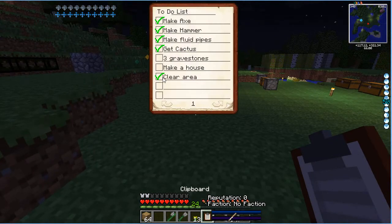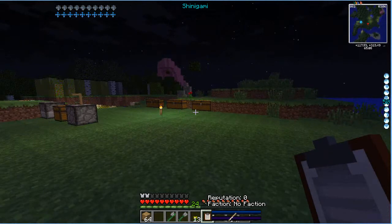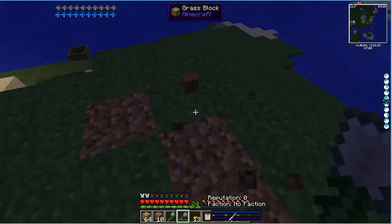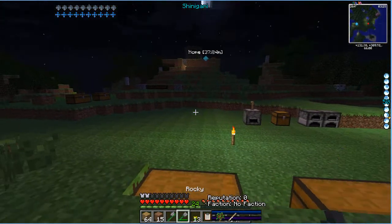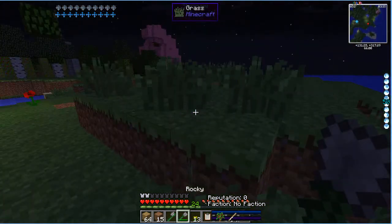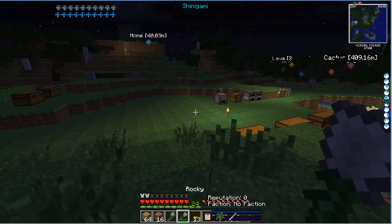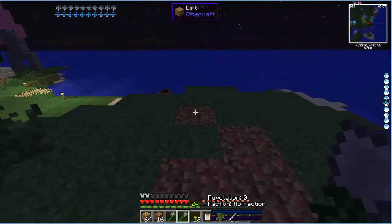Clear area — check. We cleared the area. This is where our house is going to go, guys — somewhere in this area. We might have to lower this area here and level it out. We might have to put some dirt going that way, or level this whole entire spot out. That's something I will do off camera, to make things a little less boring — unless you guys want to see me do all this clearing.